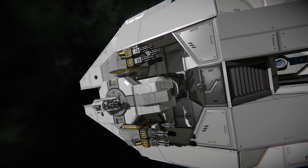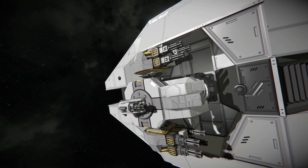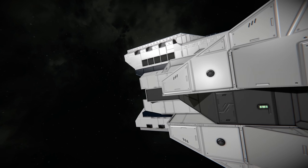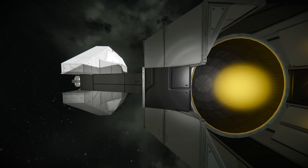Either side has cool little automatic Gatling gun defence turrets to stop any missiles coming in. We'll have a look at them shortly alongside the missile turrets as well.